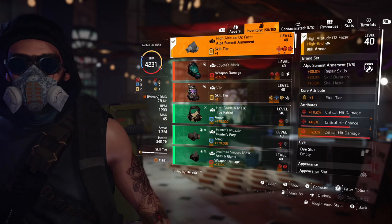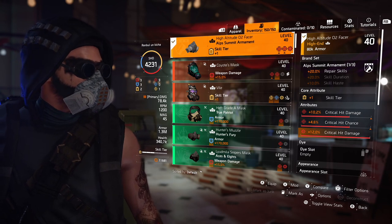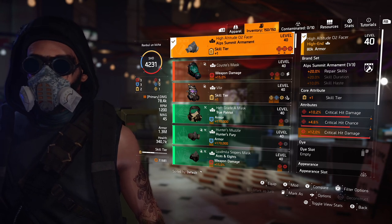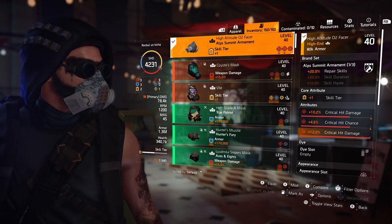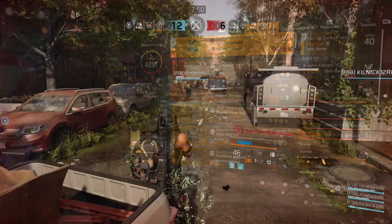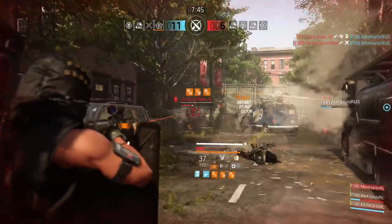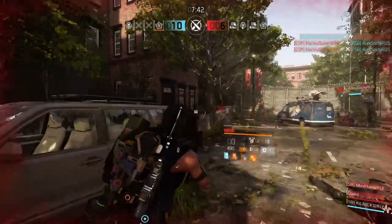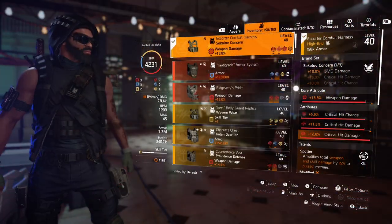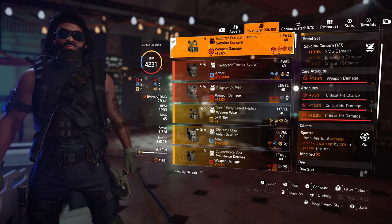Basically you have to kill or finish someone with the pistol, then switch to your main weapon and you'll receive a 40% crit damage boost. For my gear I'm using an Alpsummit mask with crit chance, crit damage, and skill tier. I could roll a kill armor core attribute, but I need that extra healing and skill damage — so it's a hybrid setup. The Alpsummit gear piece by itself will give me a Revive skill. For my chest piece I'm running a Sokolov chest piece with Spotter.